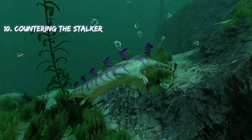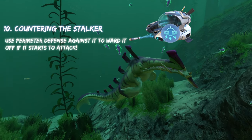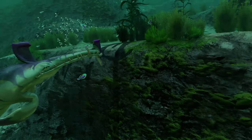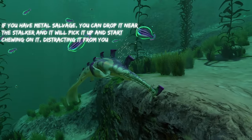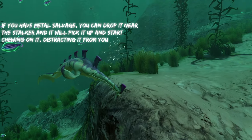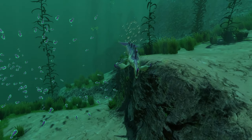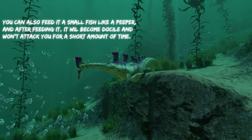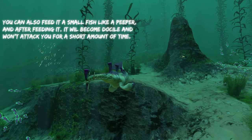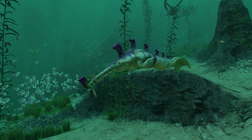For stalkers, if you're in a sea moth, you can use perimeter defense against them to make them back off. You can also just outrun them on the sea glide. If you have metal salvage, you can drop it in front of one to distract it because it'll go after the salvage and start chewing on it. If you don't have metal salvage, you can get a small fish and put it in your hand — they'll eat the fish, which will make them friendly, though only temporarily. Once you feed them, you can get away.